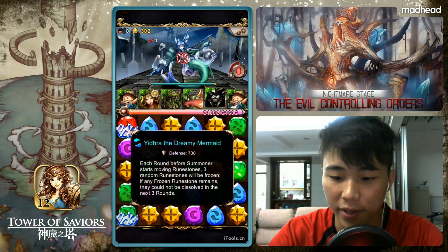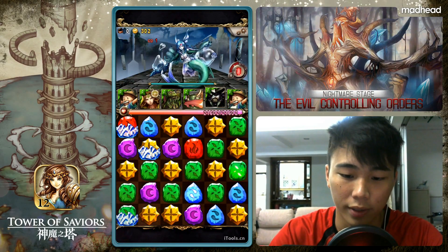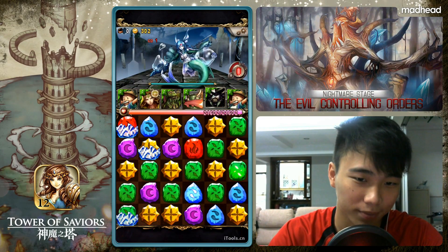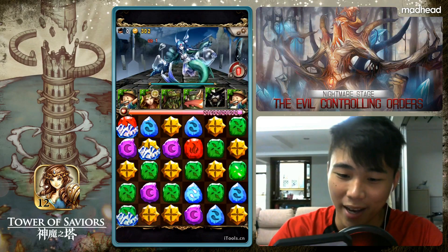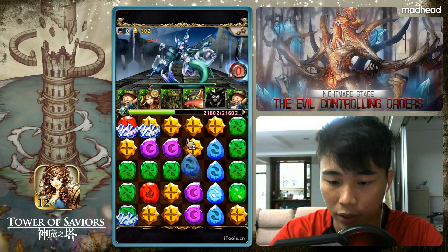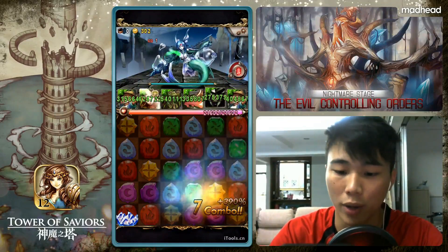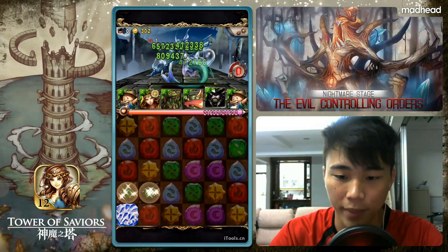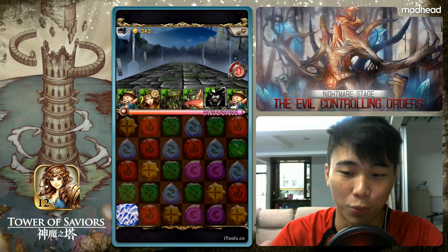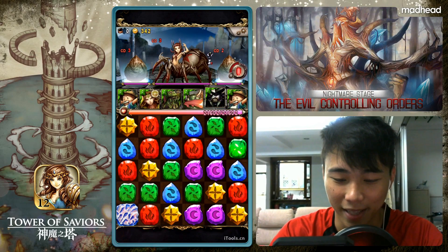Battle 5 — we have Yidra the Dreamy Mermaid. She just locked that one fire rune I can't dissolve. There are three frozen runes here, so just try to dissolve all of them. It's quite possible to dissolve all of them, unless you have a situation like mine where two runes are on the board and they target one you can't dissolve — it happens sometimes.